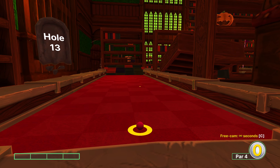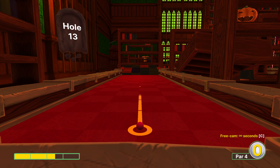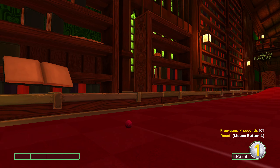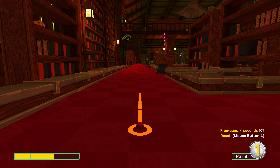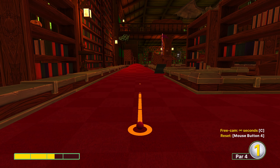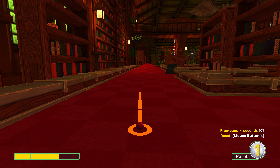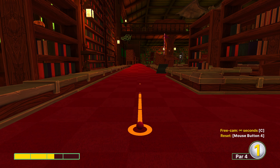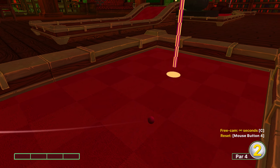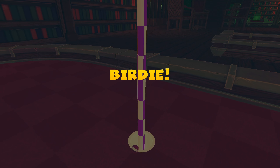Hole thirteen: I found the easiest shot is 2.5 power straightforward. I'm not on the center line but anywhere between parallel and the center line itself will be fine — this shot's not that specific. It puts you over here, then 2.5 power parallel to the lines again. If you aim at the right side of the ramp bulge you have a chance of getting a hole in two; if you aim at the left-hand side you're more likely to get trapped on the edges. So 2.5 power and from here we just get a nice easy birdie.